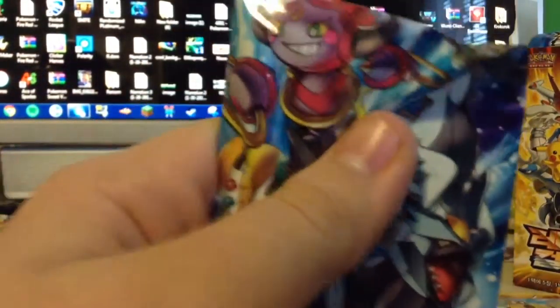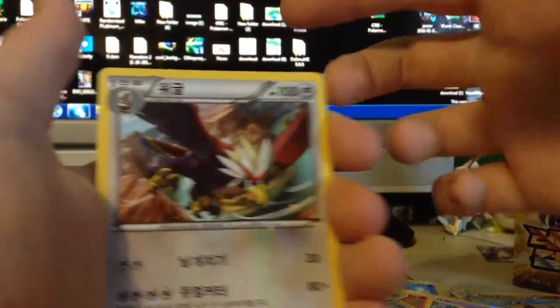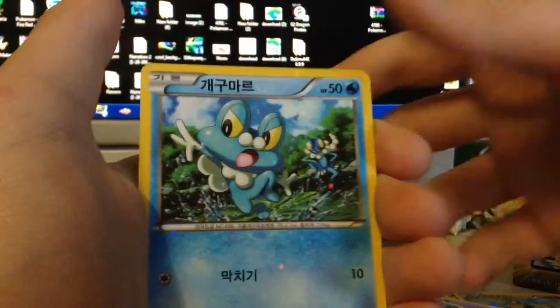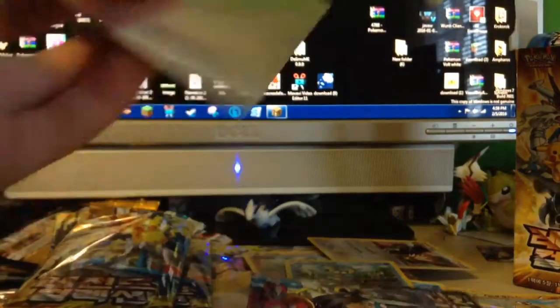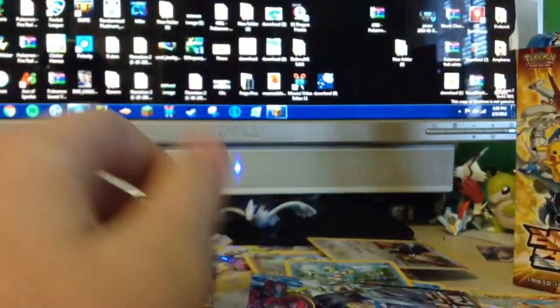Let's go blue pack - I like the pack art a lot. Pancham, Pancham, speaking of Pangoro - Braviary, Wobbuffet, Froakie - Zekrom full art. Oh, that's actually not good because we're doubling up massively.